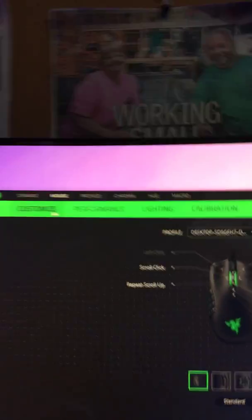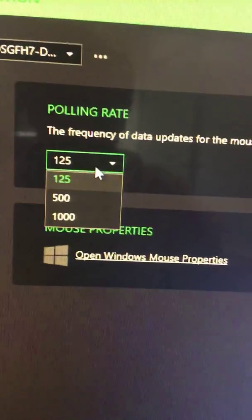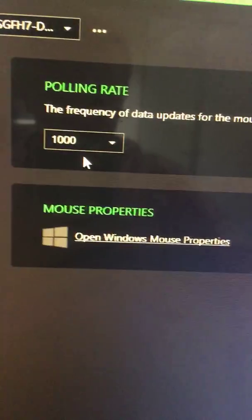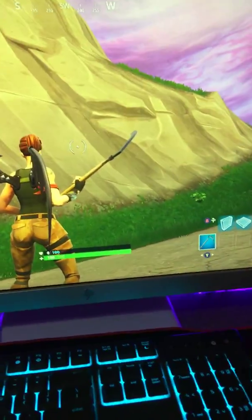For anyone using Razer, you go from Customize to Performance, then you click on Performance or Polling Rate. It's normally at 1000 — you want to move that down to 125. Then you'll be all good to go. Plug it back into your Xbox and the delay will be gone.